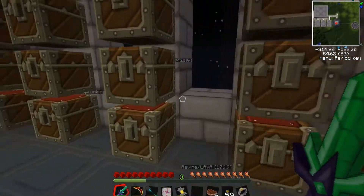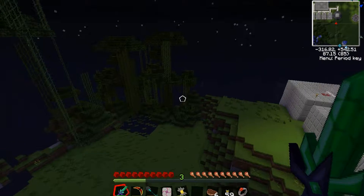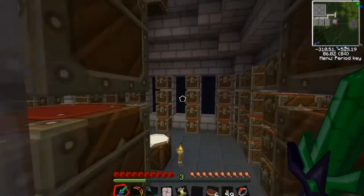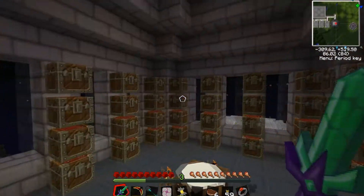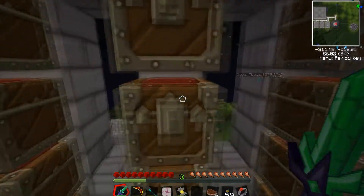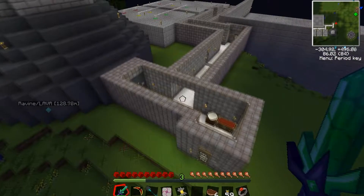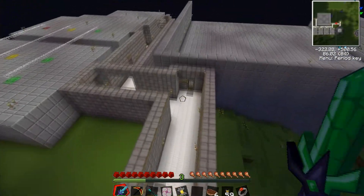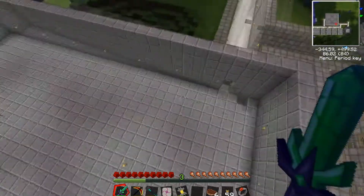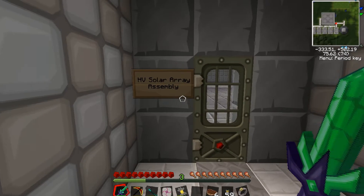Here we've got, above our reactor, a friend Creator - he might have been on last time on the server. I am on all alone. Here we've got just a little work shed, a million chests to store a bunch of stuff. Anyways, that's not all that interesting. We've still got our hallways set up, and I believe this building's new here.